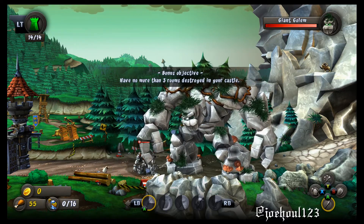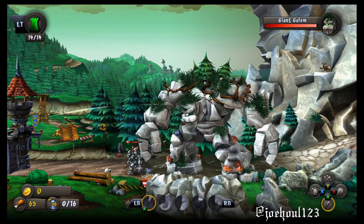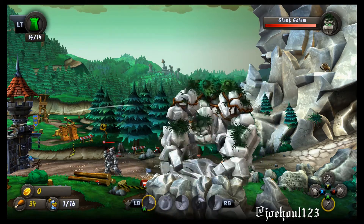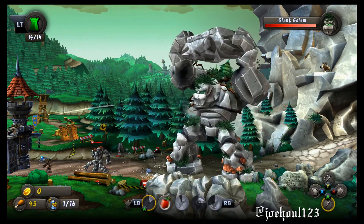The giant has 2 special abilities. One is he will stomp on the ground in front of him, which will decimate any of your melee troops. The other is he will pick up a rock from the ground — just like he is now — and throw it at your castle.